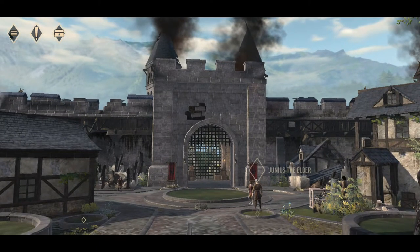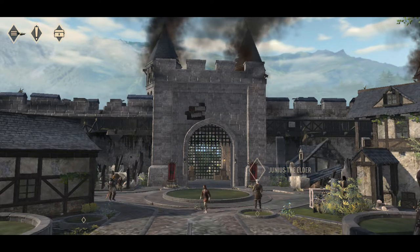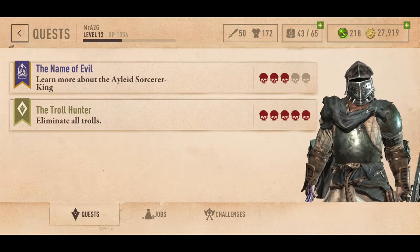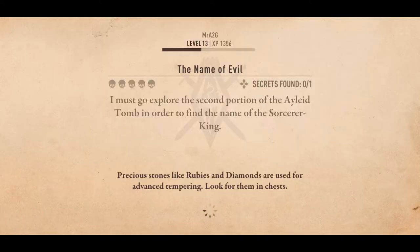Hey guys, how are we going? We are back playing some more Elders. So we are going into the next quest that I have here, and this will be the Name of Evil. We're going to learn more about the Aelid Sorcerer King. Hopefully we will get some decent loot. So rewards — we're going to get some seeds, lesser soul gems. It doesn't mention any secret room or chests, but we will jump into it and see how we go.